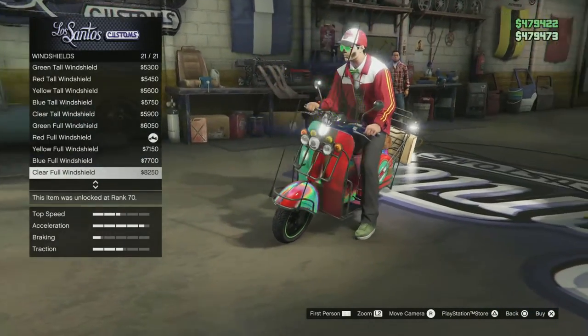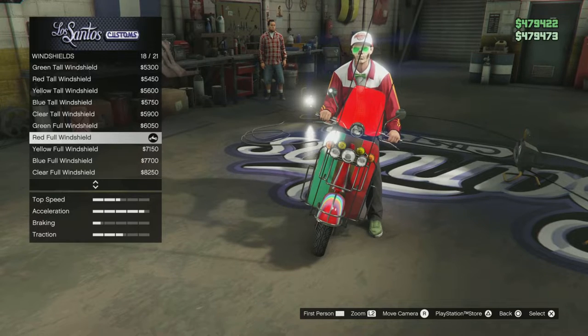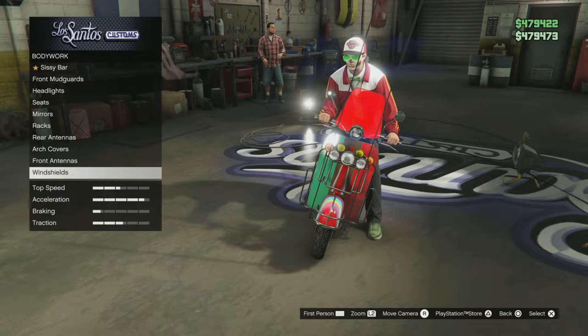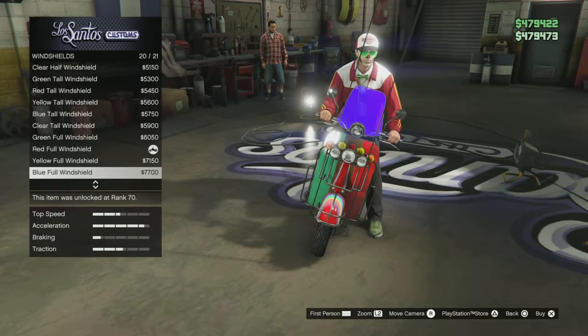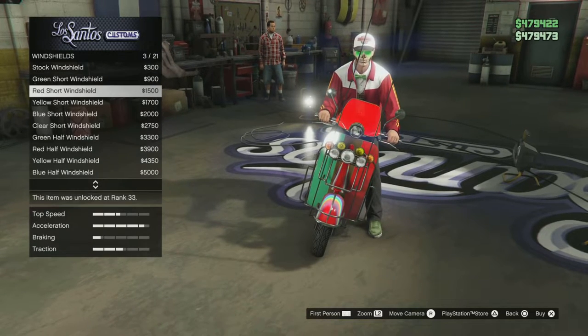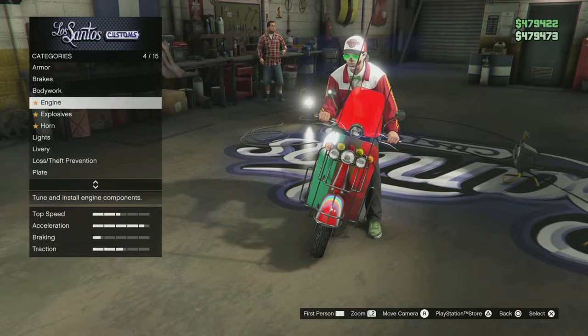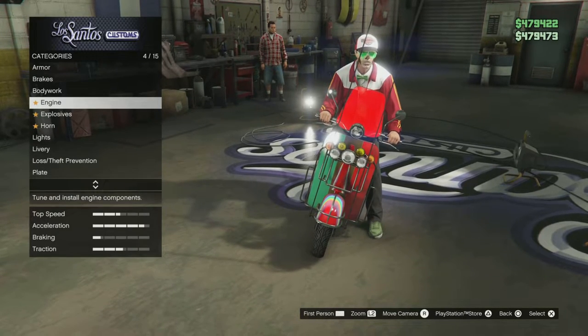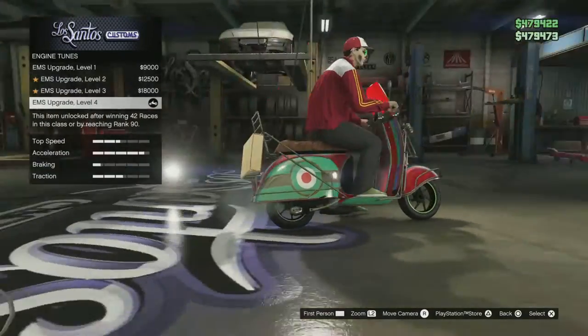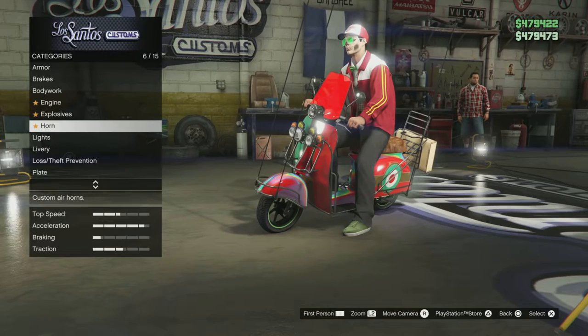For window shields, I just went with number 18 — red full window shield. But you can have any red or green one like these two here. That covers the bodywork. For the engine, just a basic top level engine, no explosives.